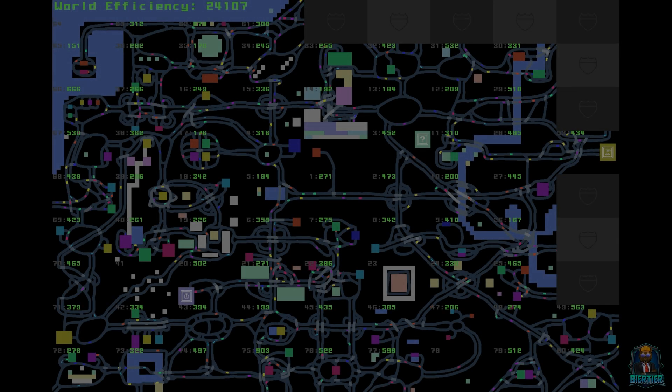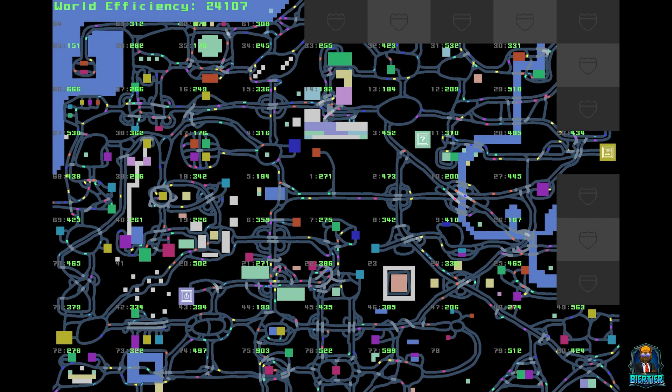Hello and welcome to Beertier, the German engineer. Today we are back with Freeways. We have 10 tiles left to uncover and we're at 24,107 world efficiency. Let's try to uncover another five today and see how high we can push that score with five more levels. Let's jump right into it and see how it goes.